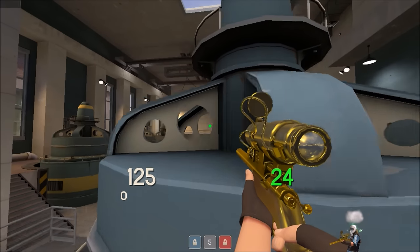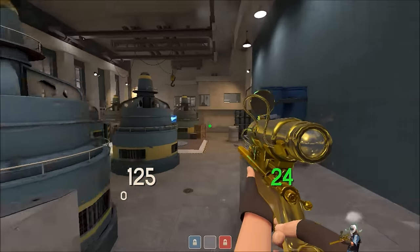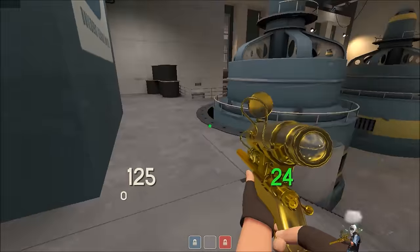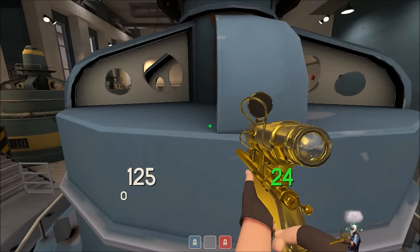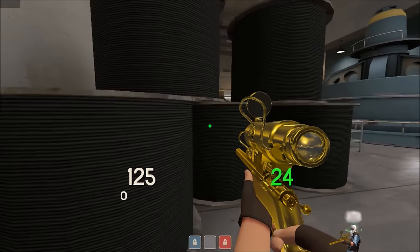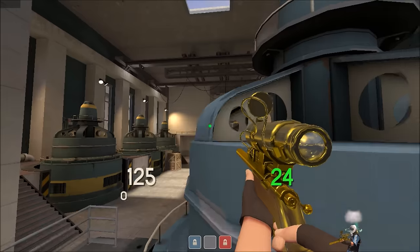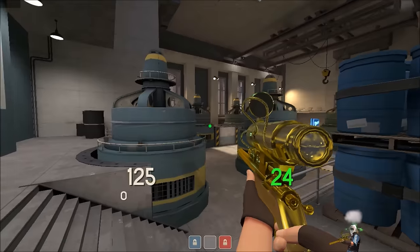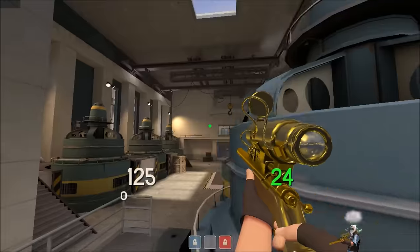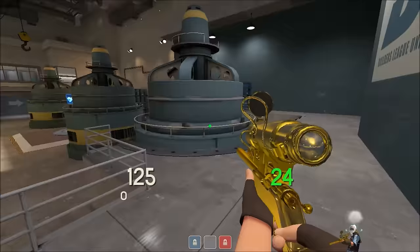Now we are on Powerhouse, at my blue spawn. Why is this spot so good? It takes the enemy way too long to walk over here. Soldiers' rockets need to be a direct hit to do full damage, so splash isn't a big worry. Snipers are the only real problem, but you can counter that by hiding behind these spools to snipe, or peeking slowly through here to shoot them. If you miss, move over here — it's impossible for them to headshot you from this location.